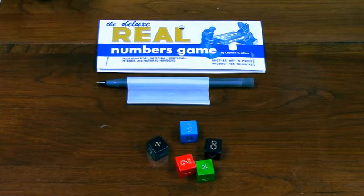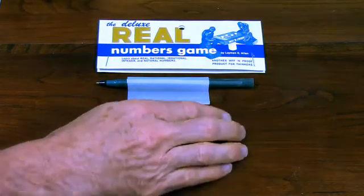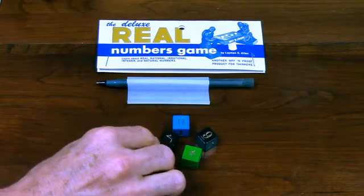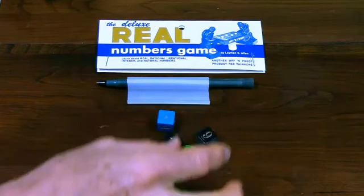Real Numbers is a delightful little game exploring different kinds of numbers. The game consists of five cubes with the numerals 0 through 9 and operation signs for addition, subtraction, multiplication, division, root, and exponentiation.